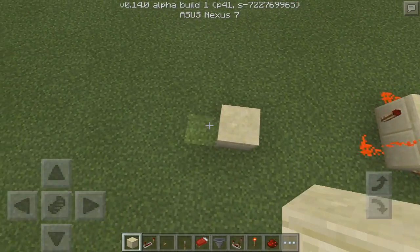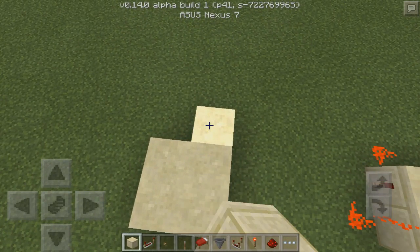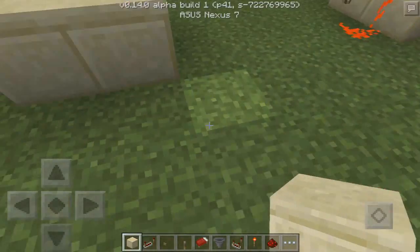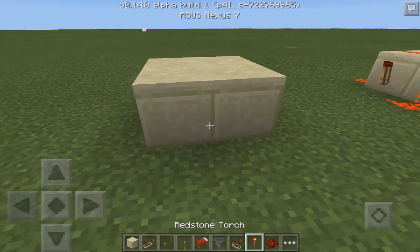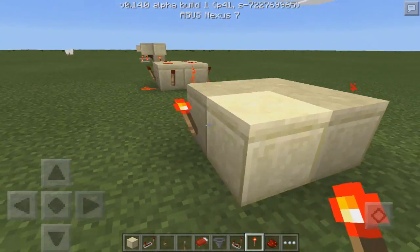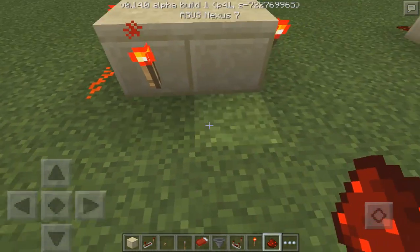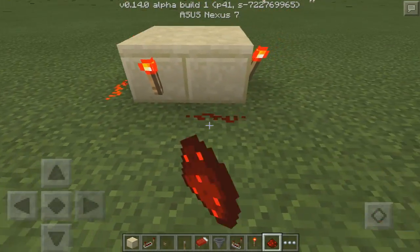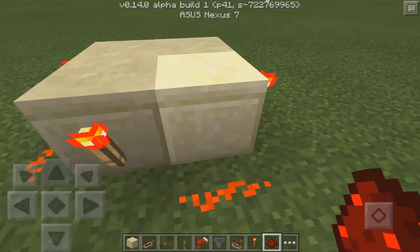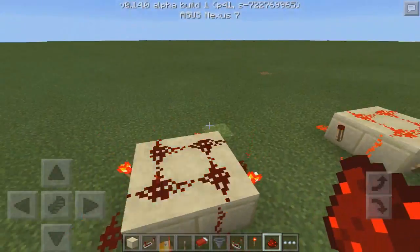You just have to lay out 4 blocks like this and then go around the corners in a circular pattern alternating redstone torches, and then on the other side just place the actual redstone. It goes the whole way around and then finally just cover the whole top and basically this will complete the circuit.